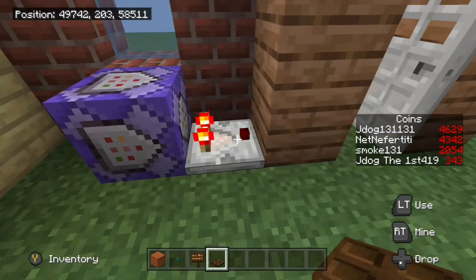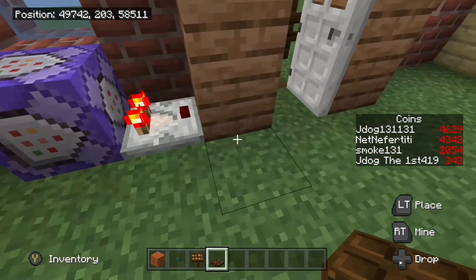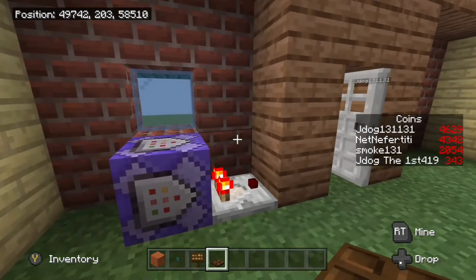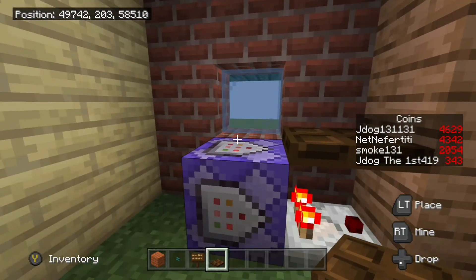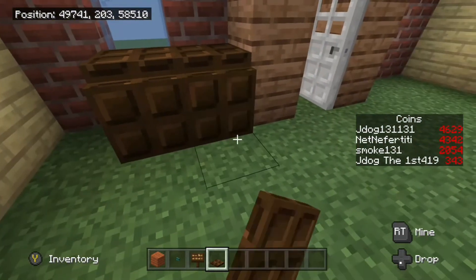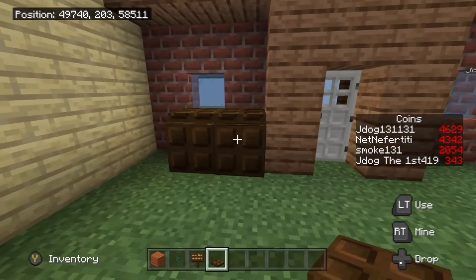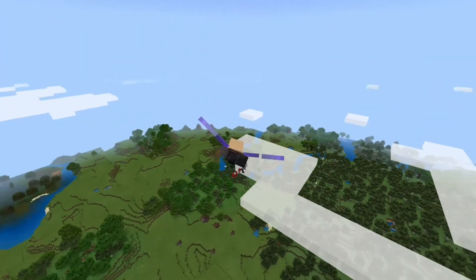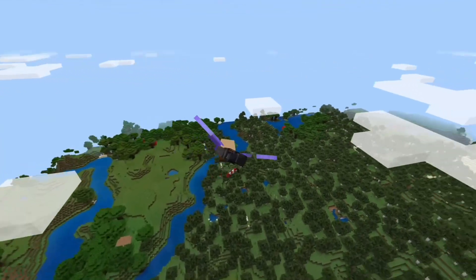You don't need to put this right next to the door, because the comparator will power this block and this block will power the one next to it. As long as you can find a nice little hole, you can always hide it like this — it really doesn't take much to hide it. There you go, you've got yourself a neat little setup. Thanks for watching guys — please leave a like and subscribe if you liked it. Bye!